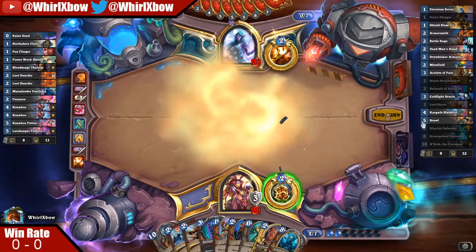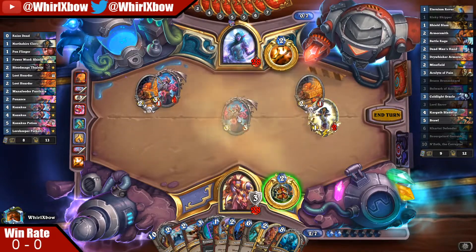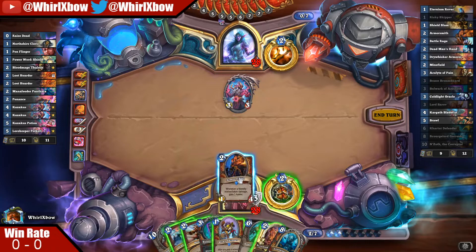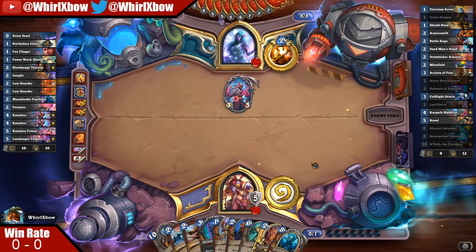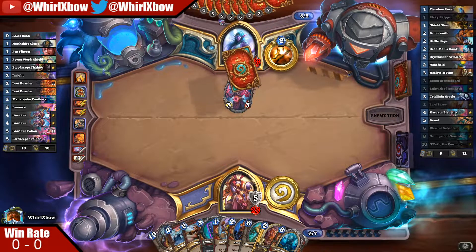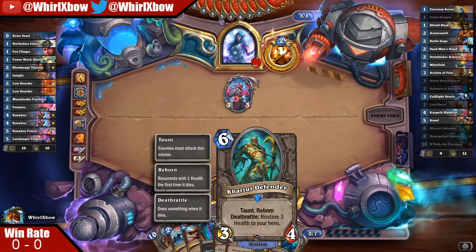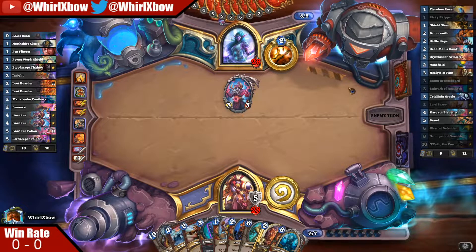I should possibly have thrown my Armorsmith into the ring there. I should have actually slumped this — now this is just slightly better. Still no Raza burn, Anduin burn, or Spawn burn. It also really sucks that he hits Poly on this — if he hits Poly on it again I kind of just lose the game.